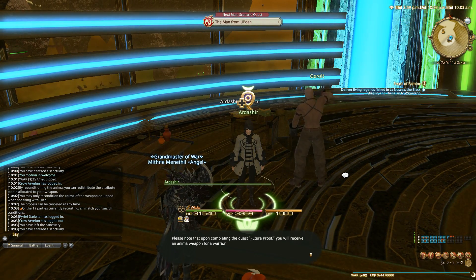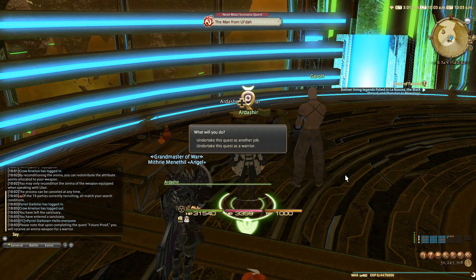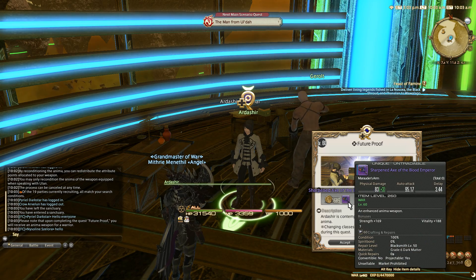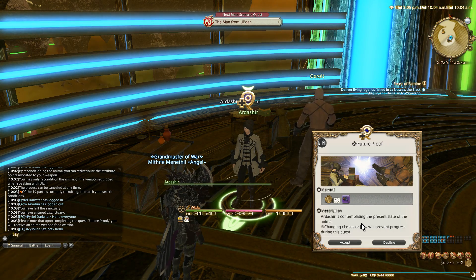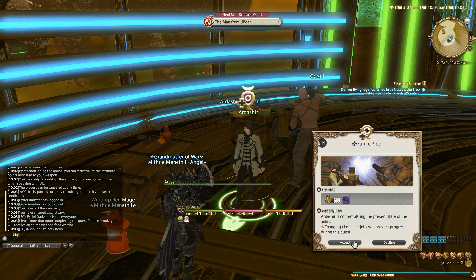Upon completing the quest 'Future Proof' you'll receive an anima weapon for warrior. This will aim us towards our 260 relic — the sharpened version. Idisha is contemplating the present state of the anima. Note that changing class or job will prevent progress during this quest.